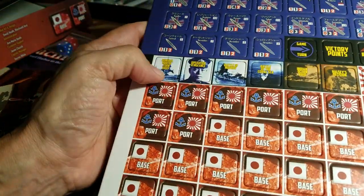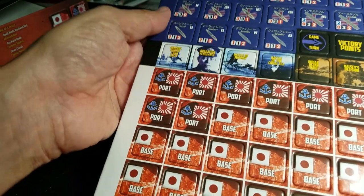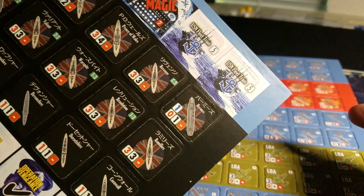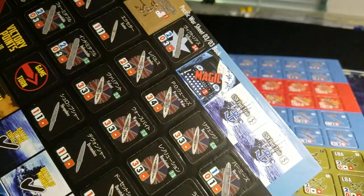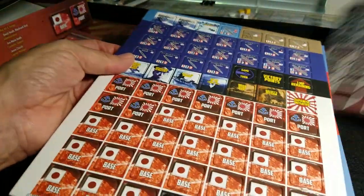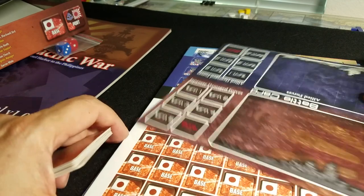There are bases and port locations for ports and things like that. There are one-MP and two-MP remaining markers — I guess you keep track of your points as you're conducting activities. Then there are special events that occur during the game: Midway, Operation Vengeance, Coral Sea, and the magic encryption-breaking stuff. Oh, and there's an infantry division from the Australians — so maybe there are ground forces after all. At a high level and a quick glance, this looks like a fast-playing light game.